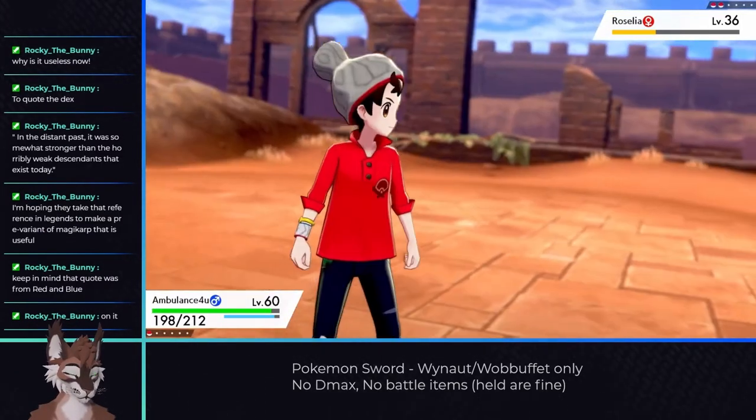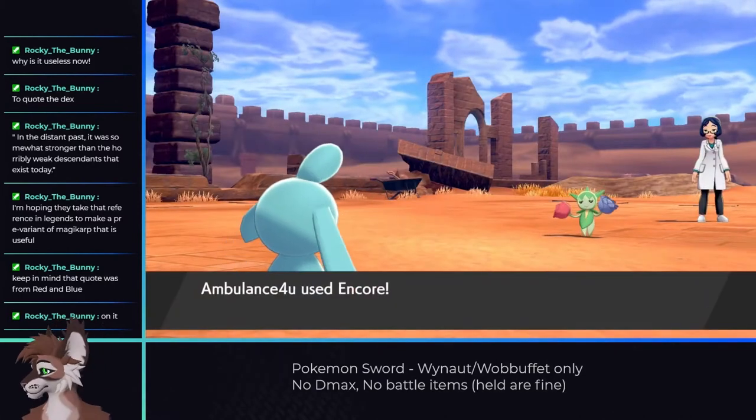Back to the Hop fight — I now had the defense and HP to stall out the Trevenant, but I kept getting crit and KO'd. After a significant amount of retries, I was finally able to take the Trevenant down, and once I did, I beat the rest of the team on my first attempt. The rest of the route to gym 6 is pretty easy overall, only needing to resort to Encore for one trainer.